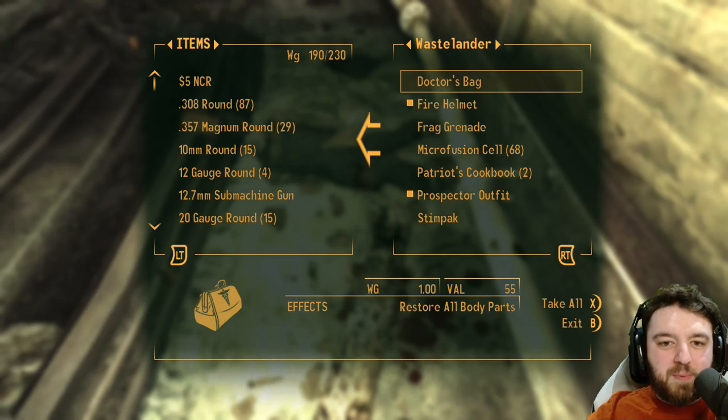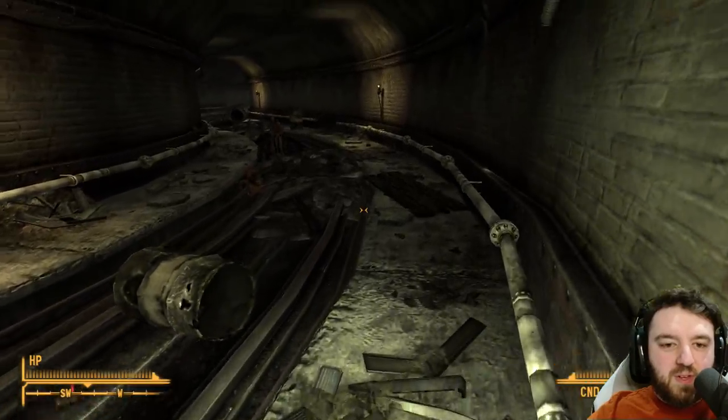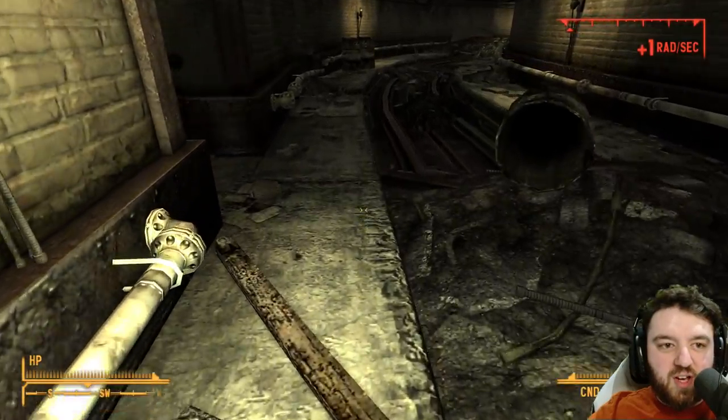There's a fire helmet, a prospector, and a load of — that guy had some cool gear on him. I hugged the right side and I lost. Just keep an eye out for fragmines — there's one. Swap to the other side.